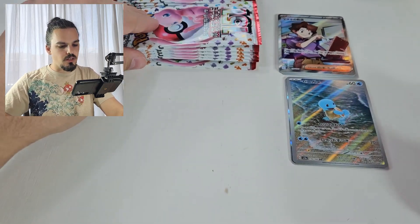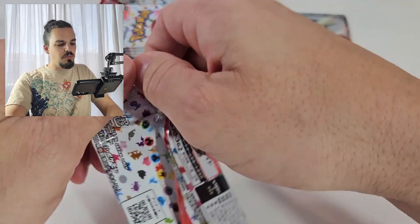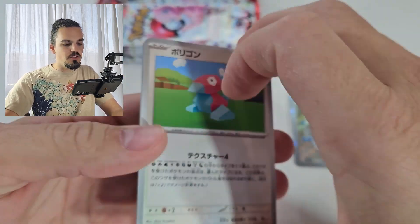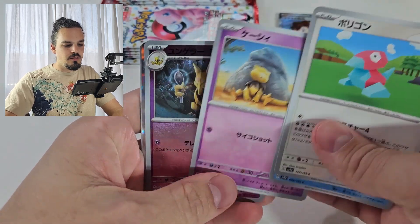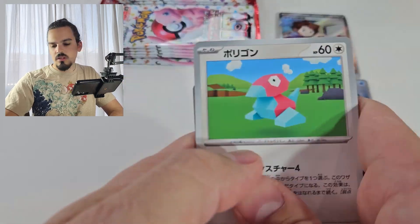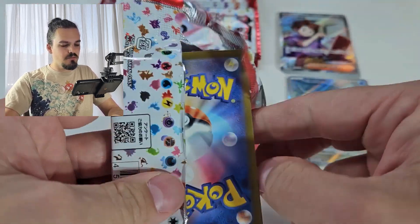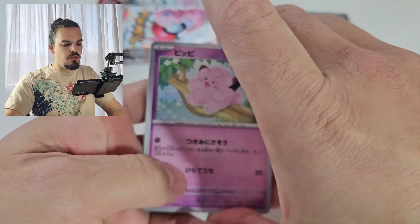We'll put Squirtle there — you guys can appreciate him, he's so cute, playing in the waves. We love the Blastoise SAR. I know it's probably not going to happen, but these cards are so cute that I don't mind if it doesn't happen, because these are pretty pretty pretty cards.